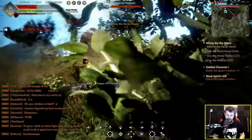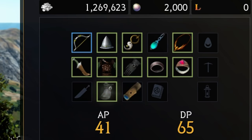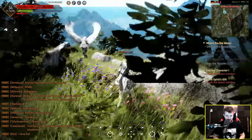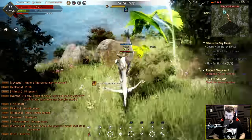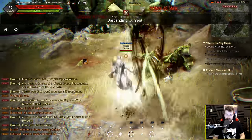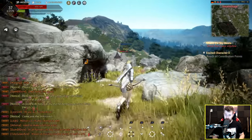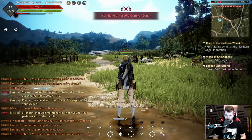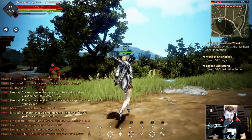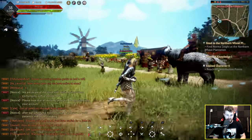I should probably equip some gear with higher DP soon — these harpies are shredding me. That's putting me up to 65 DP, hopefully it makes a difference. There's a violent mob over here — definitely worth killing a violent harpy. I've just upgraded some of my abilities and I'm doing way more damage now. That's level 37. I've unlocked my ultimate as well now, which seems to be activated when I press both triggers.